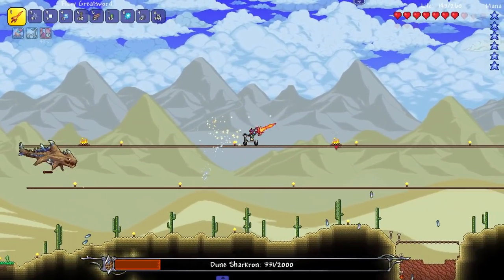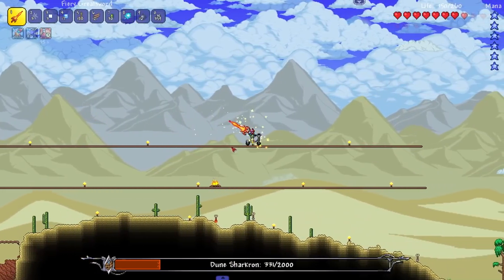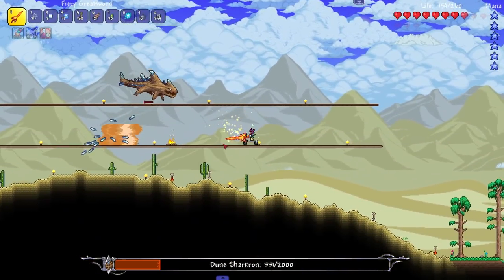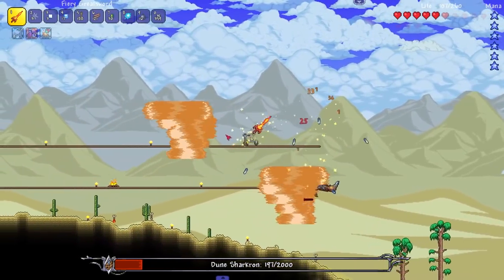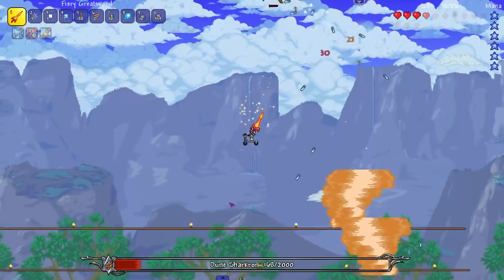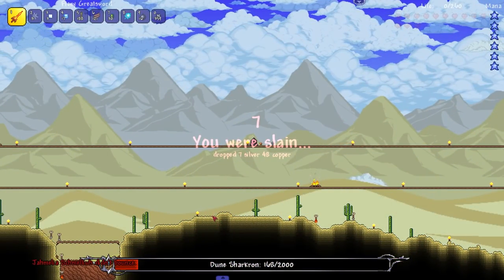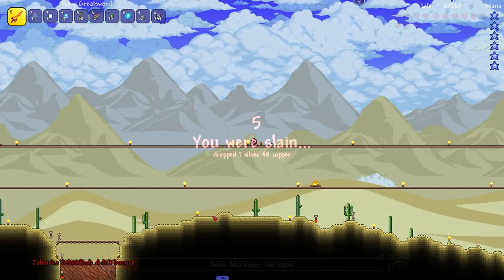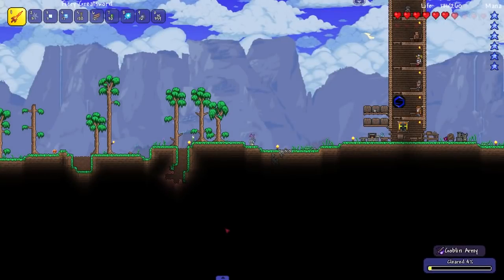I just need the health to regen and I'm chilling. If he runs into me every now and then - we'll take it. Oh man, I'm actually doing a lot of damage! No - that's how I die. Somebody clip it - I swear I hit the grappling hook!